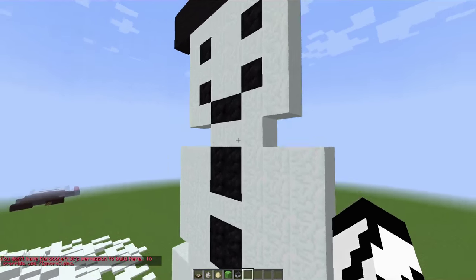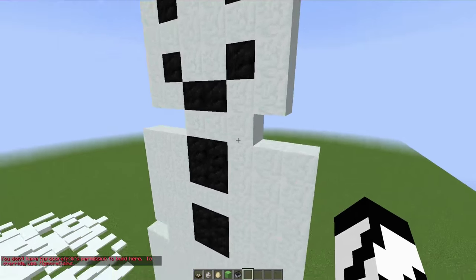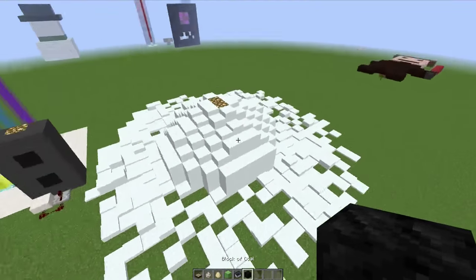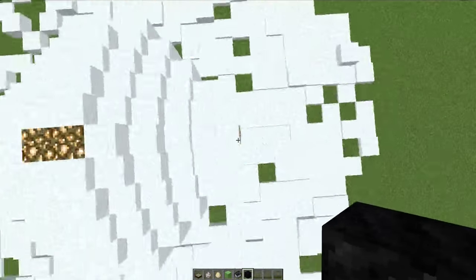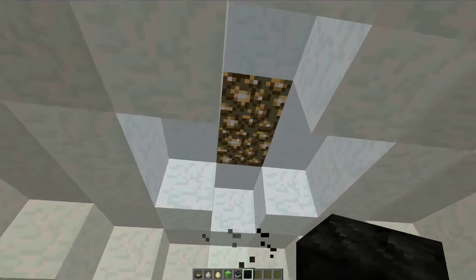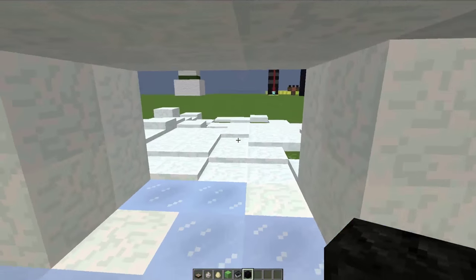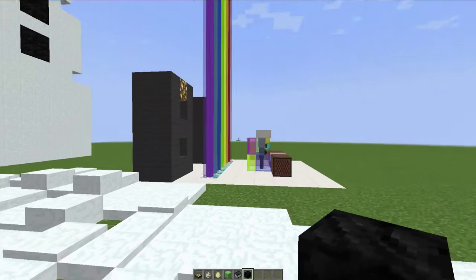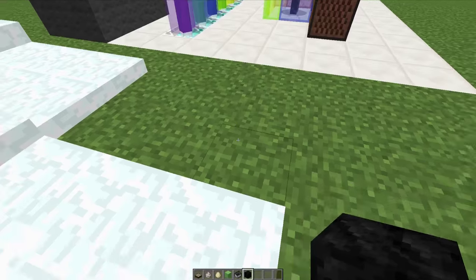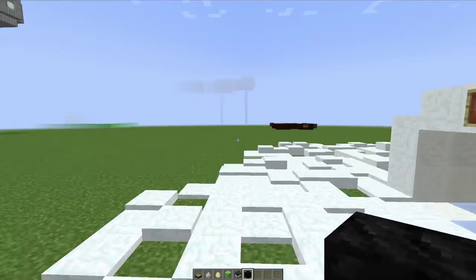Then over here you can see we have a snowman. I'm not really sure who made this snowman. There is an igloo over here, but the igloo doesn't say much of anything. Once again, maybe it's made by the same person who made this. Make sure you guys claim it — like this is Hardcore Freaks — but make sure you put your sign next to it.